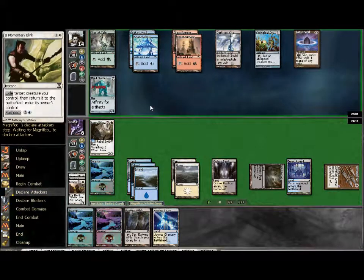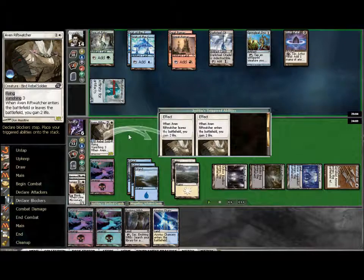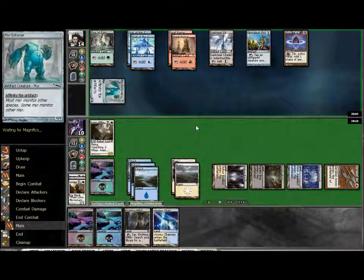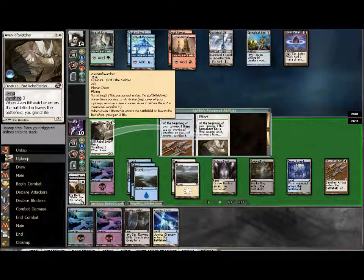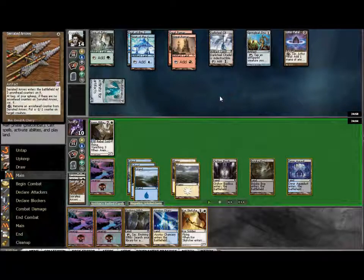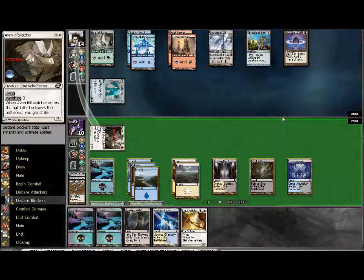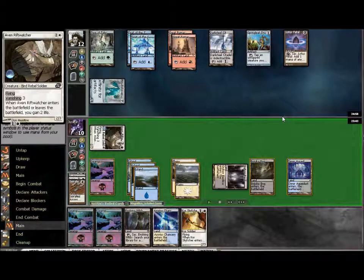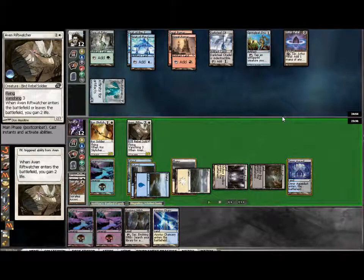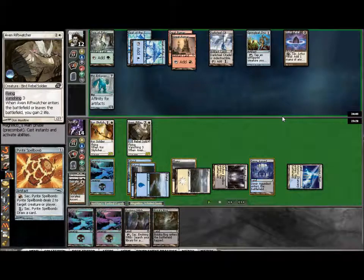I accidentally skipped over my attack, but it works because I can block the Enforcer and gain two life. I wanted to attack with it and then blink it to gain the life, but that's okay — not a big deal. I saved it from dying. The Serrated Arrows will go to the grave — just a turn too late with the Skyfisher, which would have been able to bounce the Arrows. Instead I can use it to bounce the Rift Watcher or bounce the Bog if necessary — one turn earlier and I would have been able to keep the Arrows on the field.